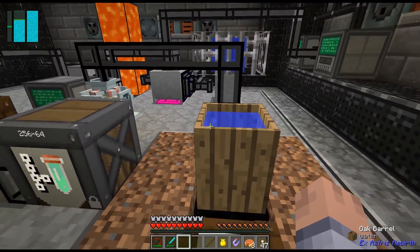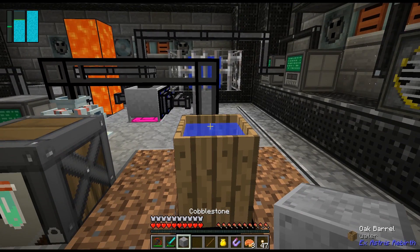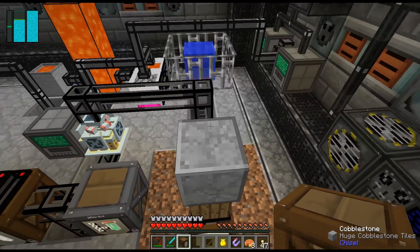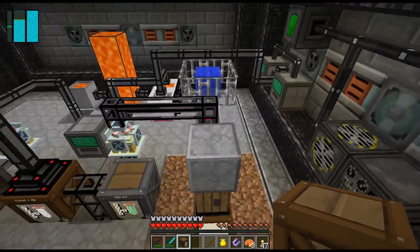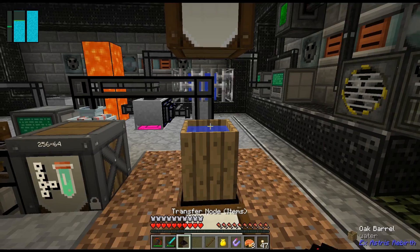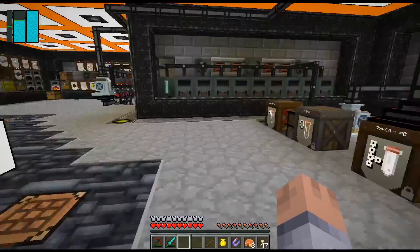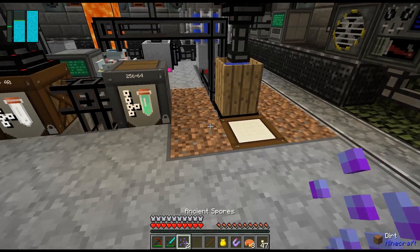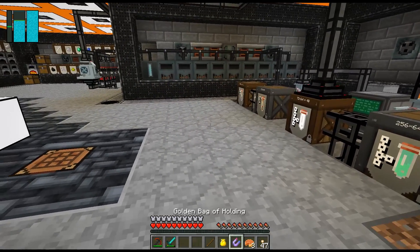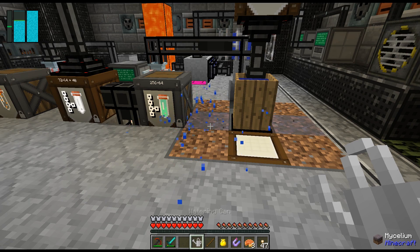I'm gonna need another block on top, right here, and put another barrel right there. Put this block back and now we can make the input for the sand. I need two mycelium so this is gonna spread here — we can speed it up with a watering can, that should spread quicker.